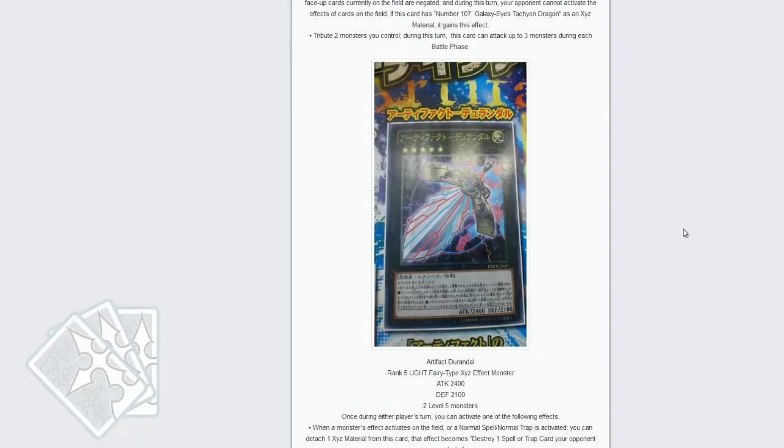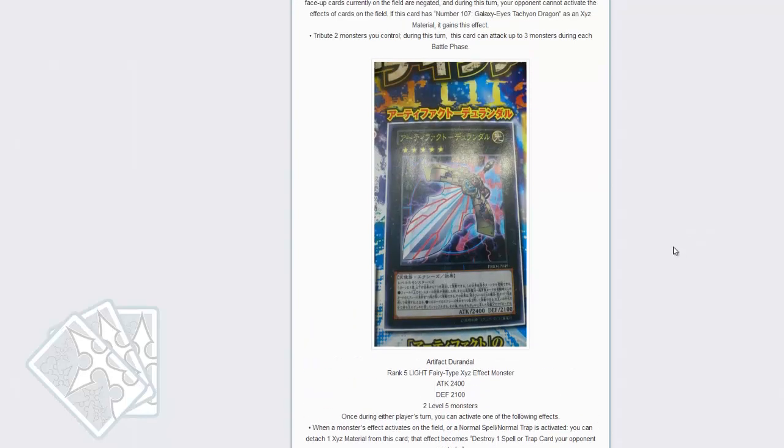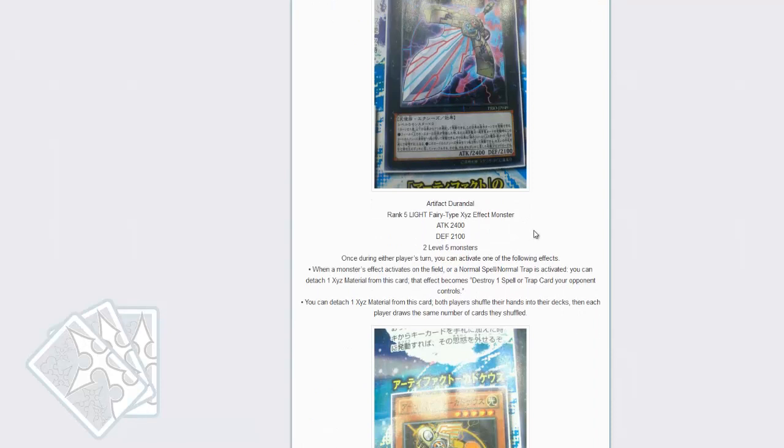More and more confirmed news is rolling out as the organization continues to translate diligently. The first one is one of the first artifact monsters — looks like Aegislash from Pokemon. Mega evolution might be a thing. It takes two Level 5 monsters to make.